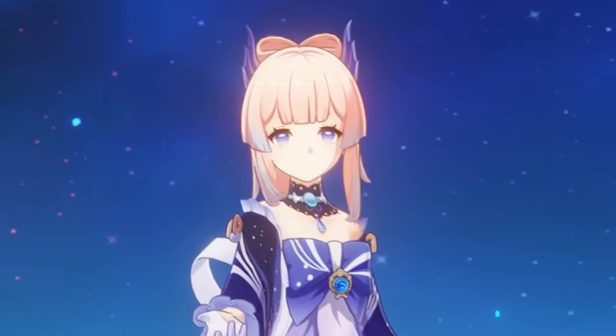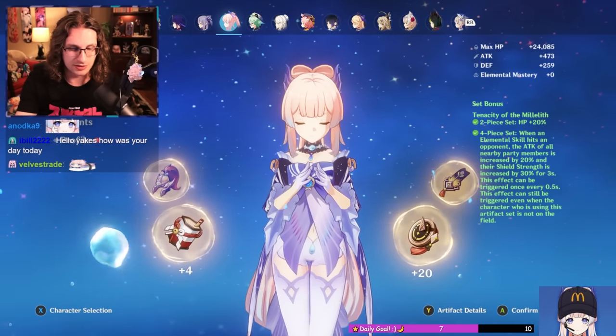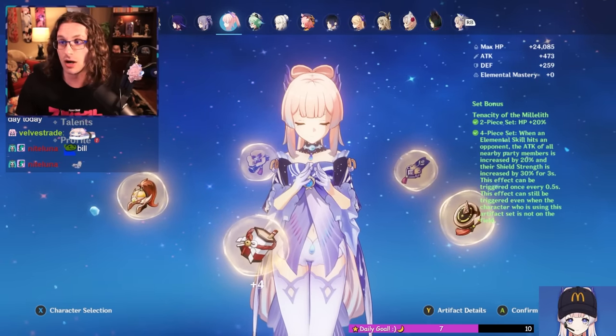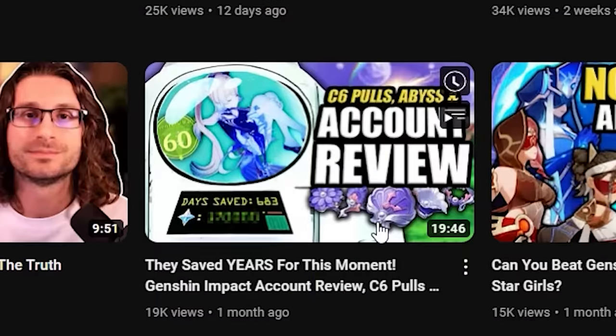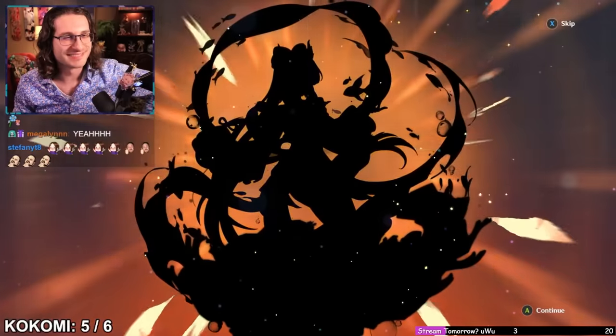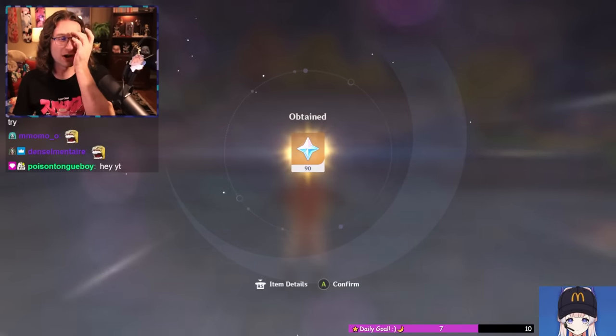Kokomi is the queen. She is literally C6. So if we want to utilize Kokomi's C6 to the best it can be, Ocean-Hued Clam Strongbox. You may remember Roger from an account review video we did where we actually pulled him a C6 Kokomi, all from primos he had saved for years of just Welcome Moon — pretty much free to play.